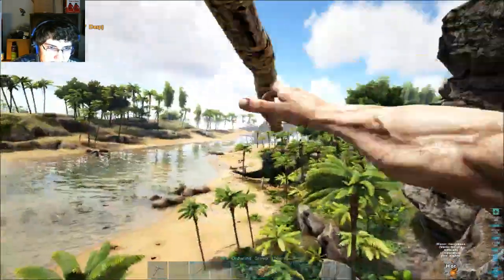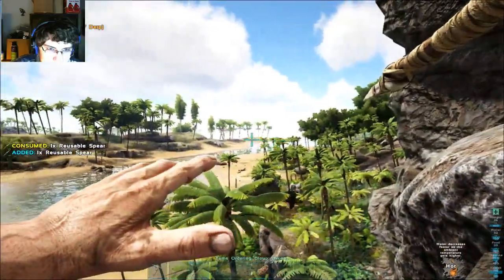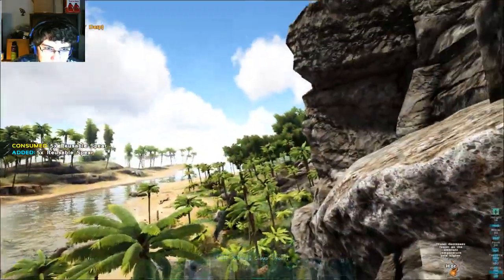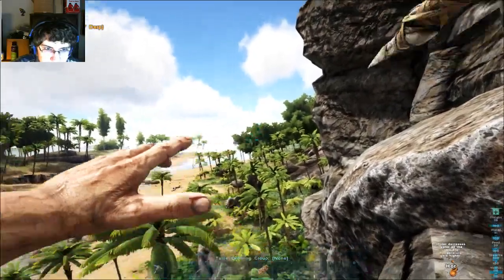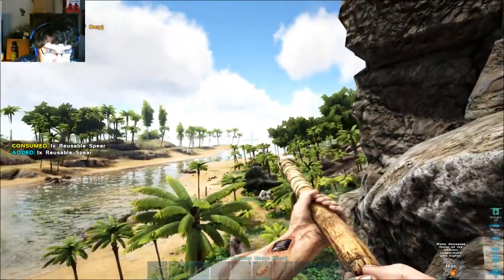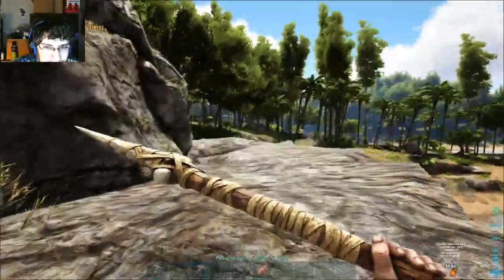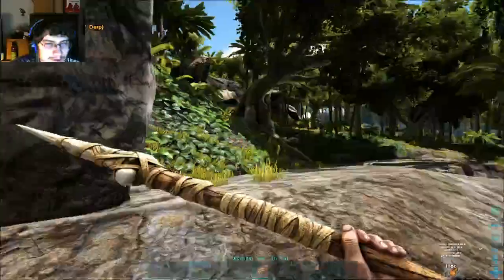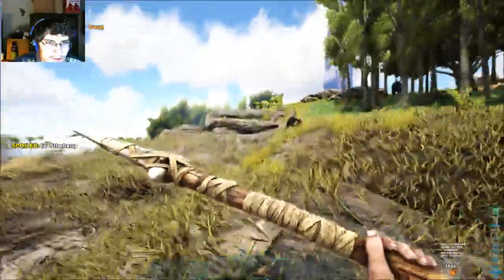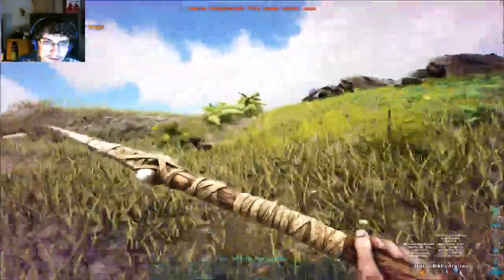He might come closer actually — he's getting closer, that could be helpful. Come on. How have these not hit him? Can't tell me these aren't hitting him. Is he immune to the spears? No — it's just this spear must not deal damage if it travels too far or something, or maybe I'm just not hitting him. It looks like I am, but...